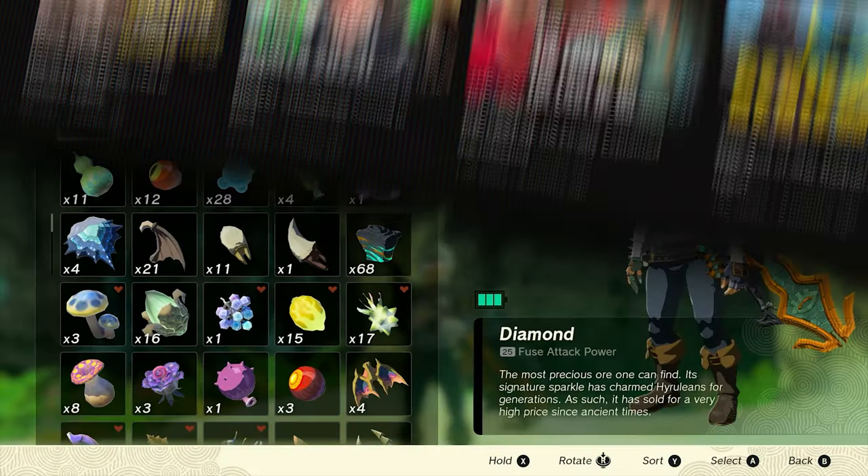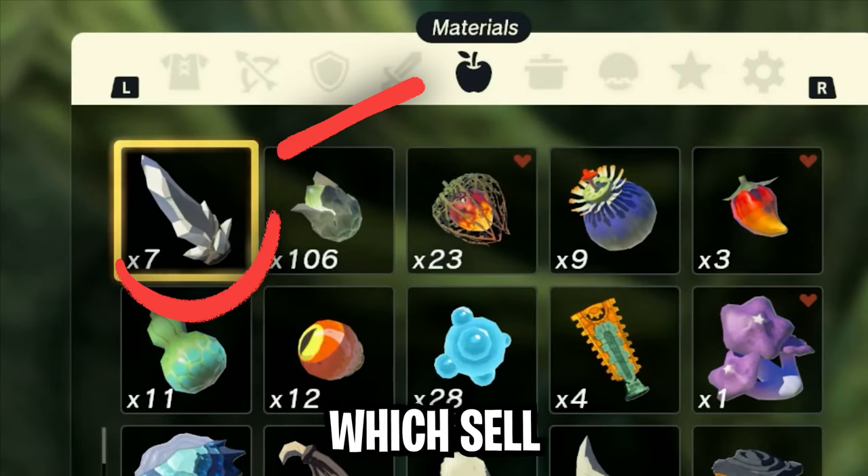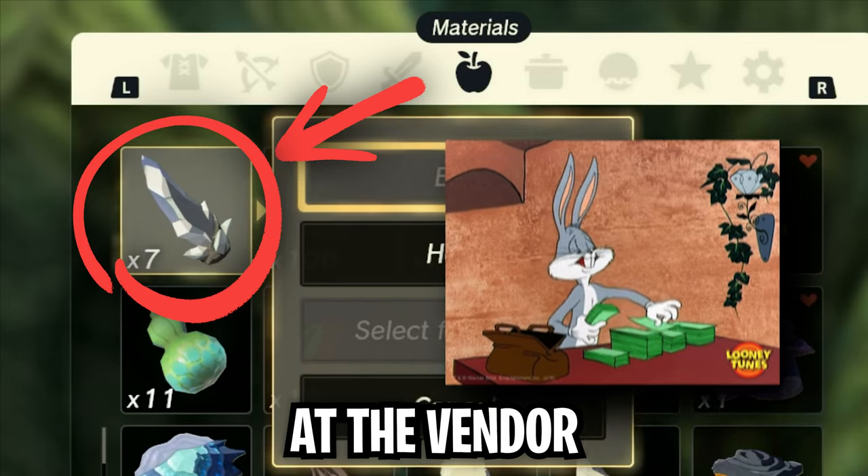Make sure that you check my gaming channel for more videos. The item we're going to duplicate are diamonds, which sell for 500 rupees each at the vendor stations.